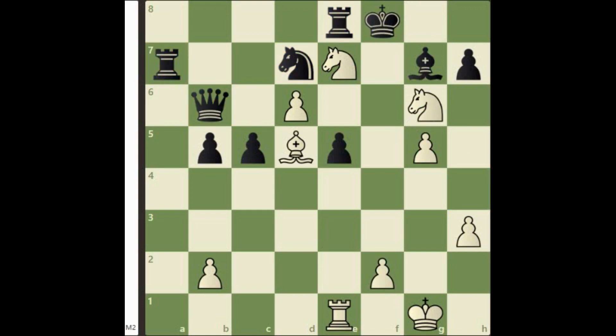But the little knight on h4 has enough potential to slaughter the black king. Let's sacrifice it on g6. Again pawn takes g6 is forced. Now we can easily finish this game with knight g6 checkmate.